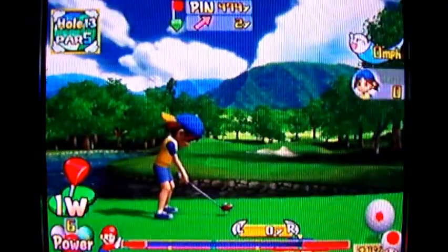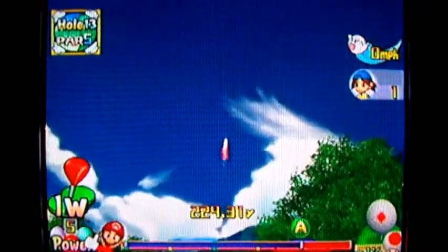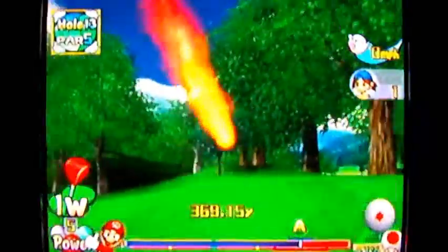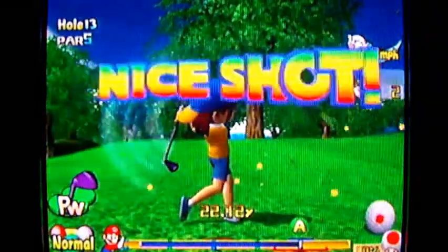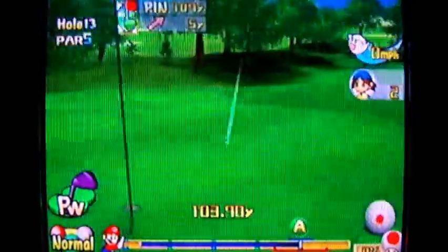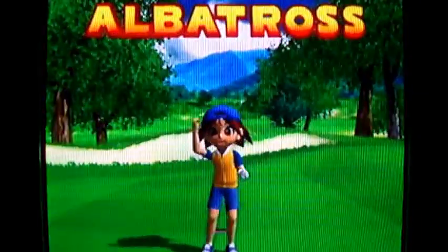You don't see those very often. Albatrosses don't come very often to begin with, even on hole 8 of Peach's Castle. Since this is the par 5 I'm obviously going to be chipping it in from a distance. Come on Neil — I know you can do it because it was saved as an albatross, so I know what's going to happen. It's not like this is live or anything, though it is live commentary.